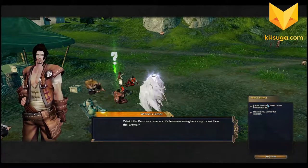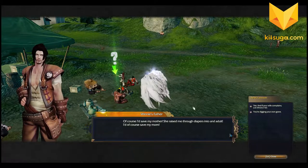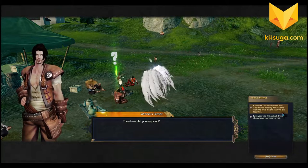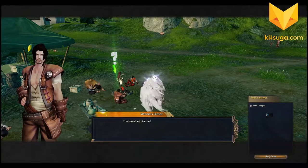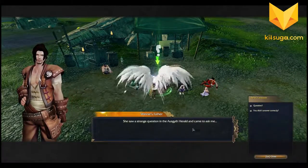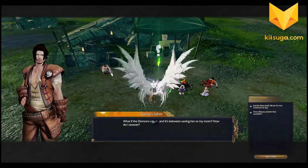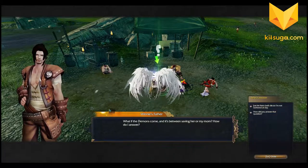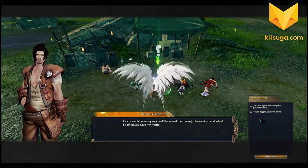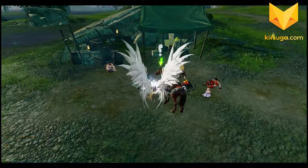Her father got asked: 'What if demons come — would you save your mom or your wife?' I'm gonna ask him how he answered. 'Of course I'd save my mother — she raised me!' So I'll say 'you're digging your own grave.' Save your wife first — that's no help to me. Well, I picked the wrong dialogue options. These dialogue trees are quests by themselves and you have to find the right answer. I find this annoying — some people will probably really like it.